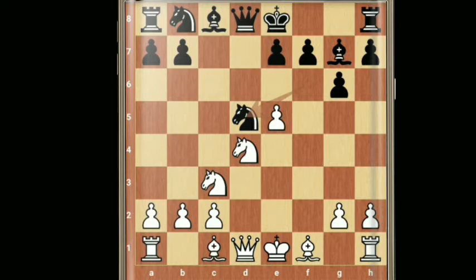Here if black plays knight to h5, then there is g4, winning the knight. If black plays knight to d5 instead, white plays bishop b5 check.